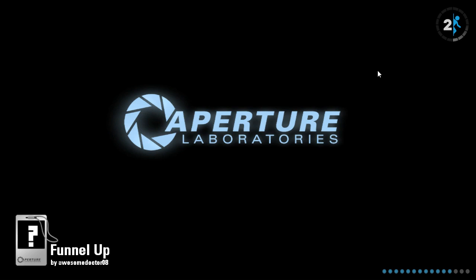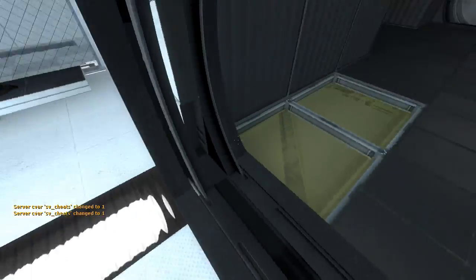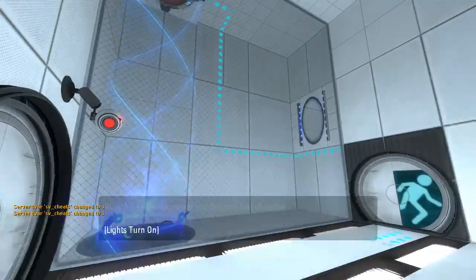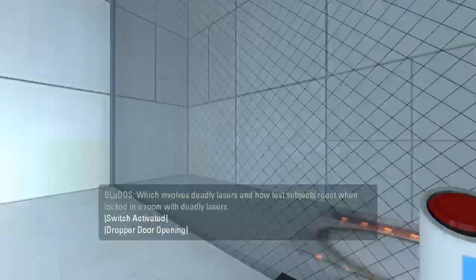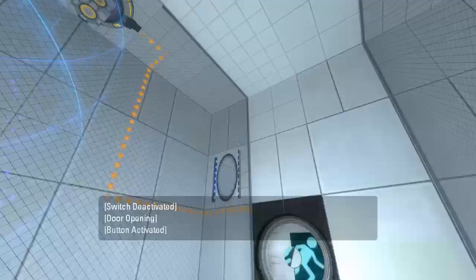That's an easy fix though. There was no prompt to go into the next area, so it seems I'm a zero broken subject right now in a puzzle with deadly lasers. Wait, is this just to highlight the fact that I don't have any portal gun right now?